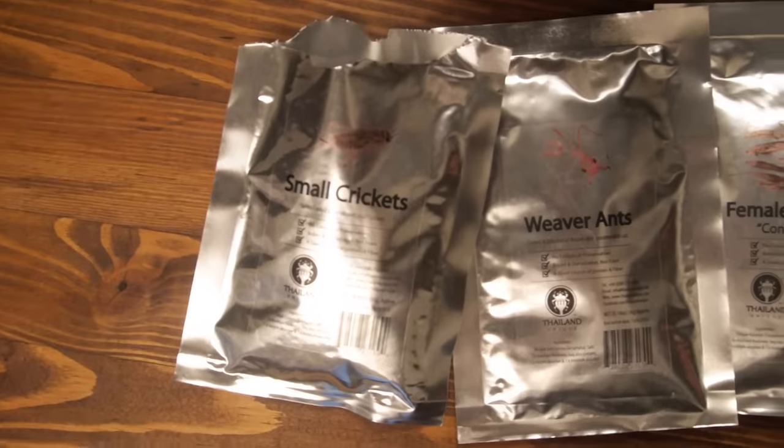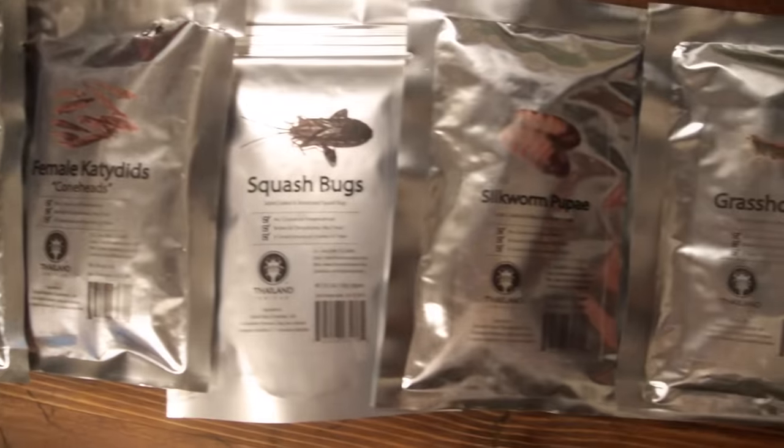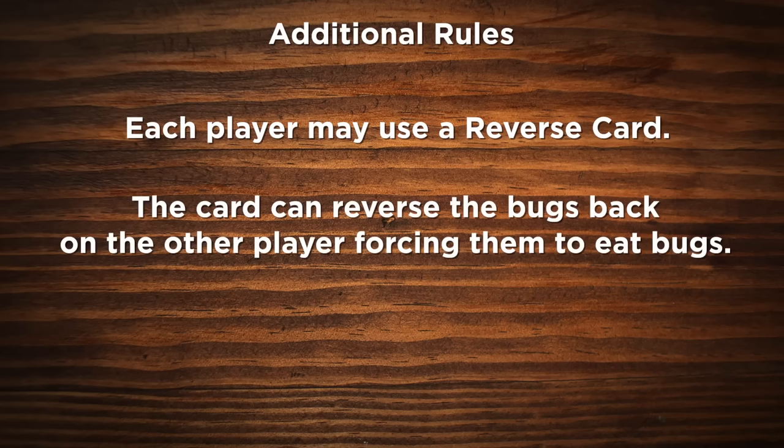So if I do a seven and you do a two, you lose and you have to eat two bugs of whatever round we're at. And we're talking crickets, ants, katydids, squash bugs, silkworm pupa, grasshoppers, dung beetle, black scorpion. And two additional rules — we each have a reverse card, and we get the opportunity to play it once during this game where we can reverse it back onto the other person.